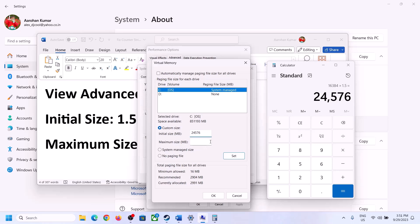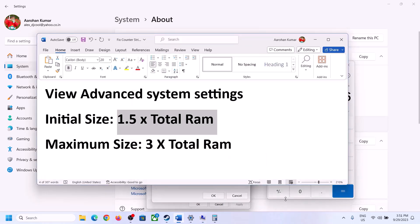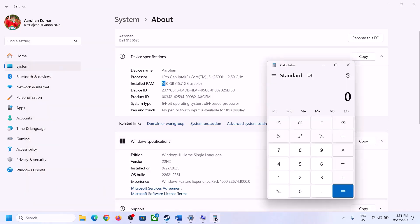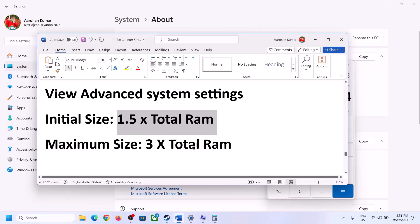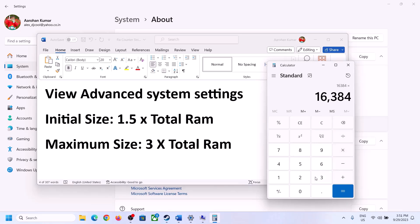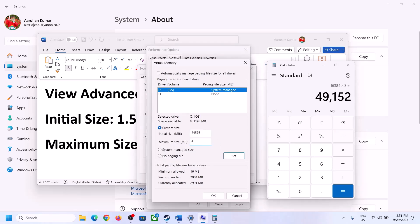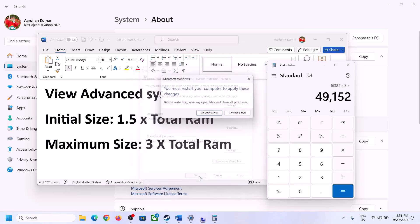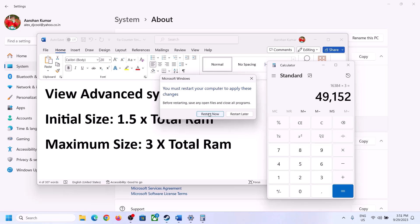For the maximum size, the formula is 3 times total RAM. In my case, 16 GB × 1024 = 16,384 MB × 3 = 49,152 MB. Enter these values, click Set, then click OK > Apply > OK. Make sure you restart your computer after this.